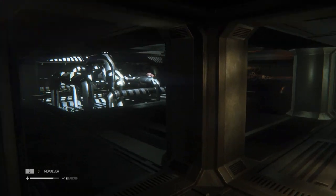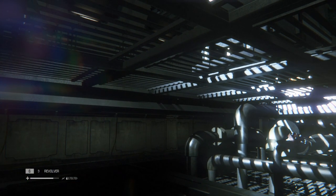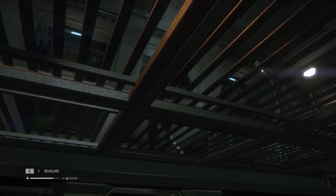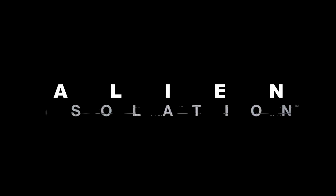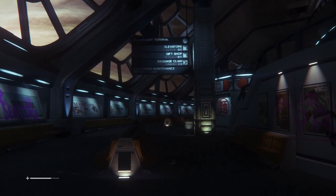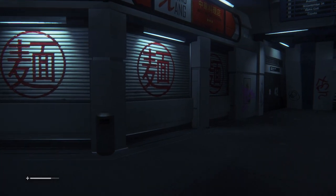Welcome to the Nintendo Switch version of Alien Isolation, a survival horror game inspired by Ridley Scott's 1979 masterpiece, Alien. Rooted in the original film's terrifying atmosphere and haunting art direction, Alien Isolation is set 15 years later.